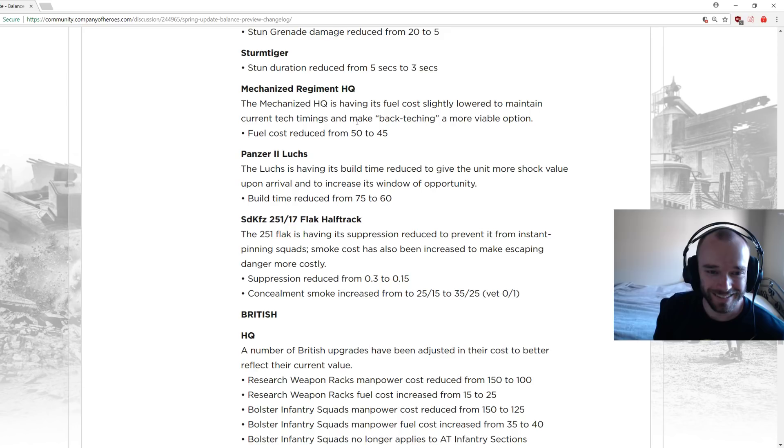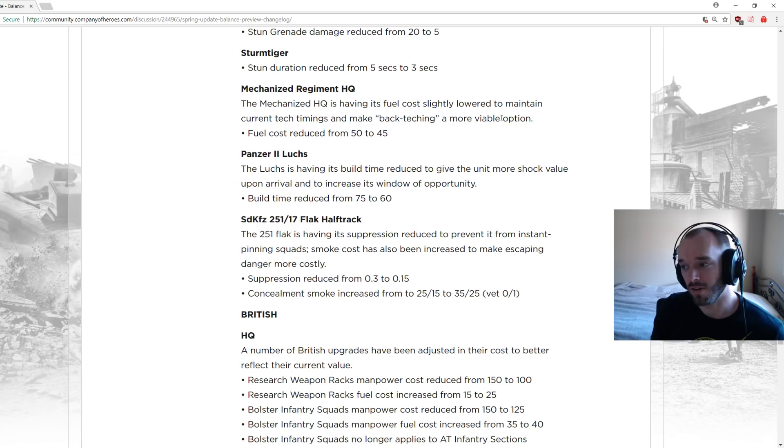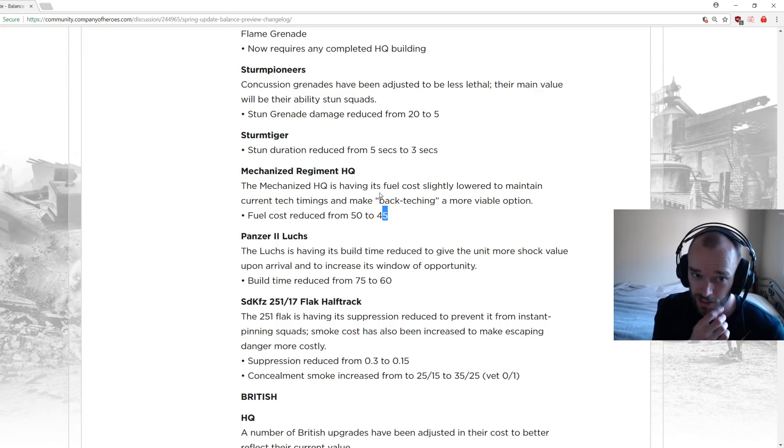Mechanized Regiment HQ fuel cost slightly lowered to make back-ticking a more viable option. Starting fuel decreased by 5 but mechanized regiment cost also decreased by 5, so same fuel timing to get Luchs out. This mirrors changes made to Soviets previously where tier costs were reduced, and to Ostheer with tier 4 restructuring — making accessing all tech stages more viable for all factions.